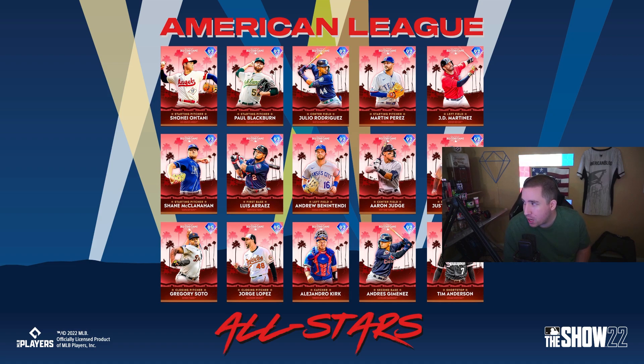Last division: Gregory Soto, Jorge Lopez, Alejandro Kirk, Andres Jimenez, and Tim Anderson. I definitely say Gregory Soto simply because we need bullpen arms — even if he's not the greatest, he'll be better than some lefty or righty already in your bullpen, helping you balance four lefties and four righties. Gregory Soto is a must-choose from this division. After that, Tim Anderson would be the second pick, with Jorge Lopez as an option if you need another bullpen arm.